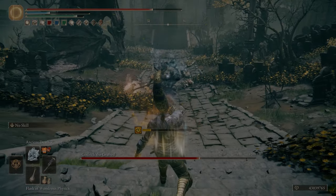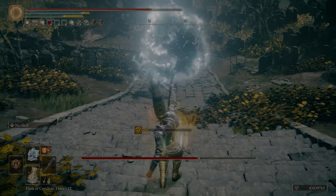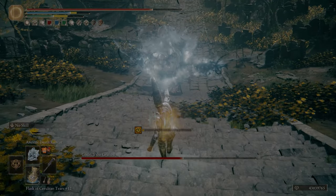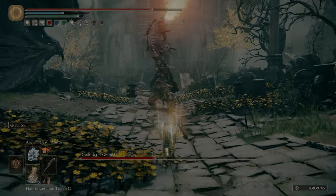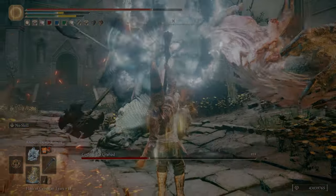Int and Faith is kind of special because you can either go with a lot of investment and have very high damage, or you can go a more reasonable approach and have mediocre damage but be much more diversified. I took the high damage approach, so this is going to be optimizing towards the Prince of Death staff and the Golden Order seal.